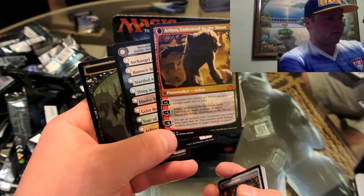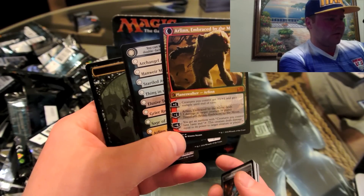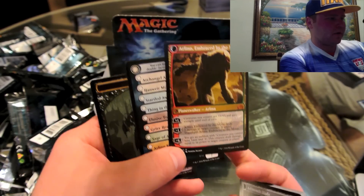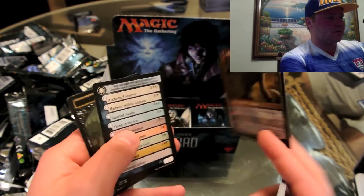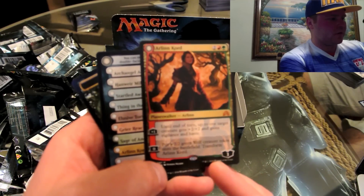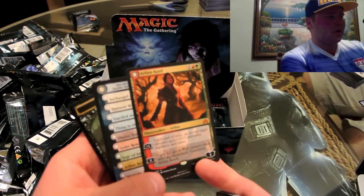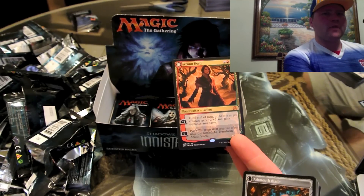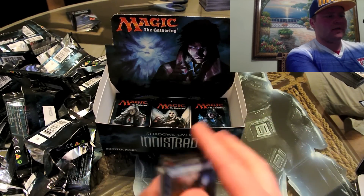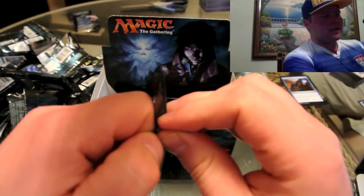How does she transform? Her zero ability puts a 2/2 green wolf creature token on the battlefield and transforms her. So essentially she can transform on the turn she comes out as a five-drop — that's a really nice card. She has a really ugly name but she seems like a nice lady. Good heavens — Essence Flux, Ghoul Steed, Altered Ego: can't be countered, you may have Altered Ego enter the battlefield as a copy of any creature on the battlefield except it enters with X additional +1/+1 counters. Does Cinder Dark Sleuth come out in this set?